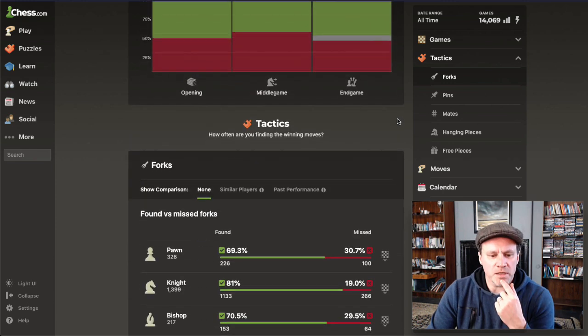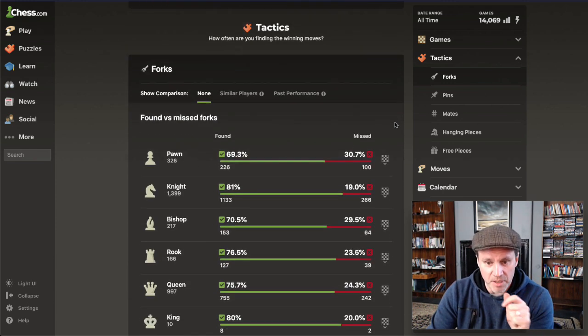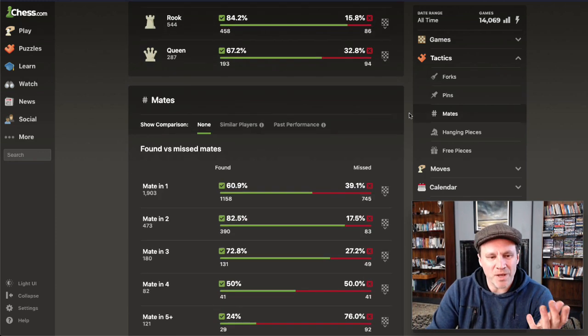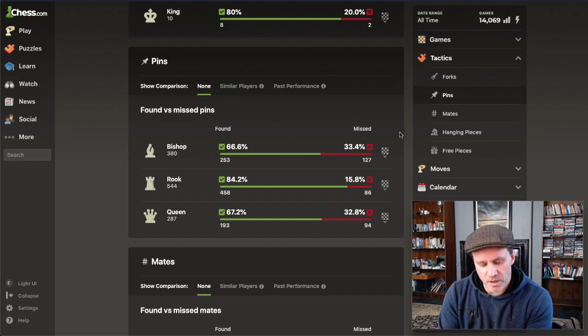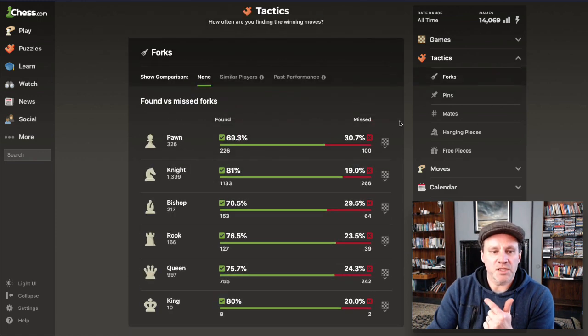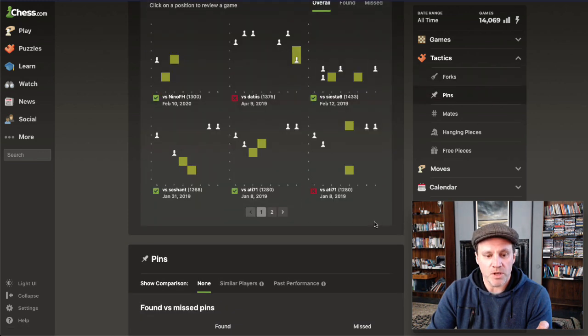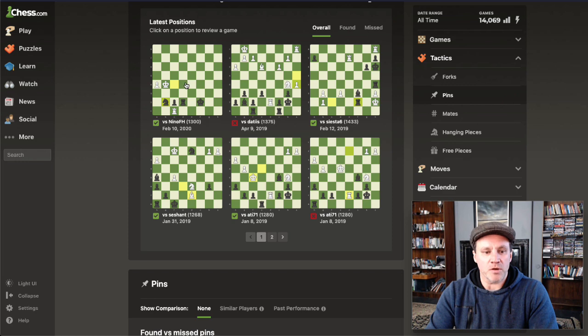Alright, here's the bit - pay attention. Found versus missed forks. We're getting into tactics. You've got mates here. On the principle of the Grommet method where you go back over your previous games and analyze your mistakes so you don't make them again - this is great for that. For example, king forks - there are 10 king forks in my entire history on chess.com. Here's what I'm going to do: I'm going to control-click on all of these.